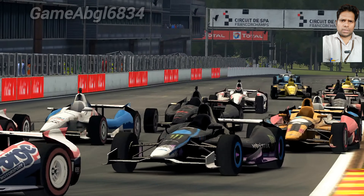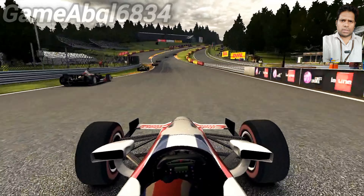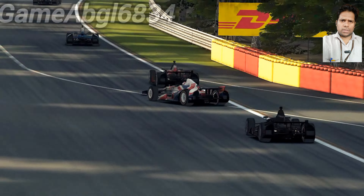Meanwhile, another F1 car coming from behind could not see the accident due to the obvious slope. The car was moving so fast the driver had no time to react. Consequently, it slammed into the already crashed car. The impact was so powerful that the second car was flicked into the air, ending in a disaster crash.